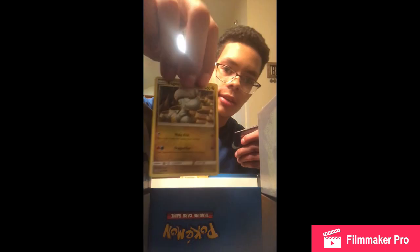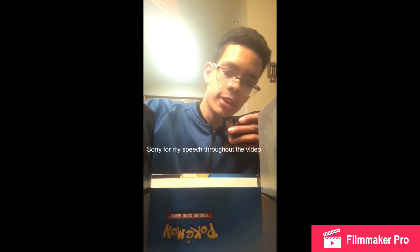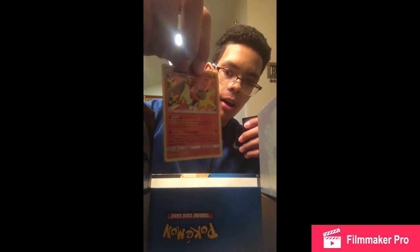So the first one we have is a Charmander, it's a very nice card. Then we have a Bagon, it's a basic. We have a Wishiwashi from Sun and Moon. We have a Feebas - one of the originals. A Corsola. Then we have an Energy. Then we have a Lapras, a Darmanitan, and a Seadra.